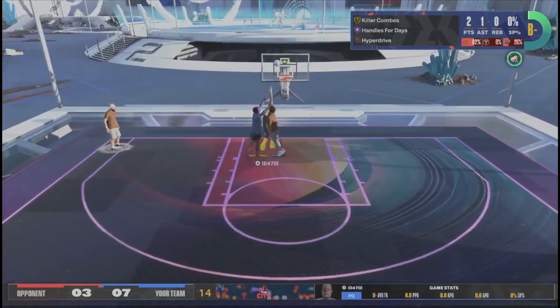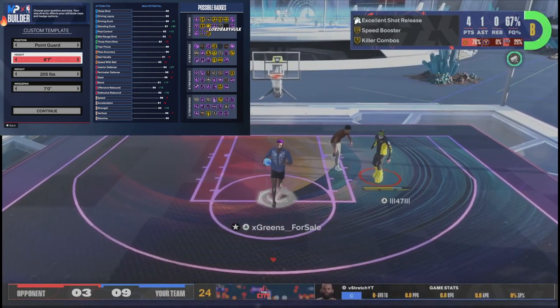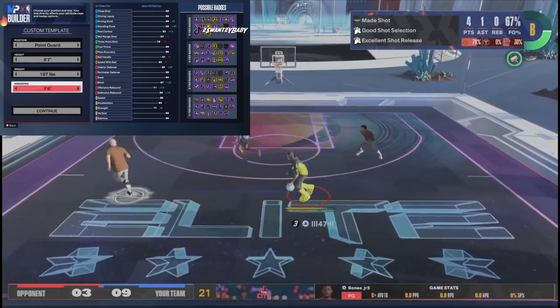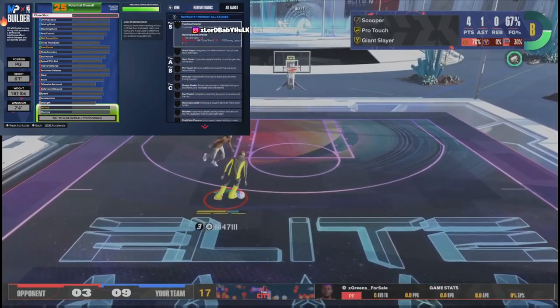Point guard — you can really do any position you want. 6'7", 187 for badge unlocks. 74 wingspan. Continue.